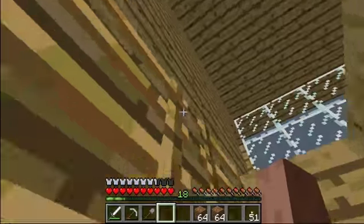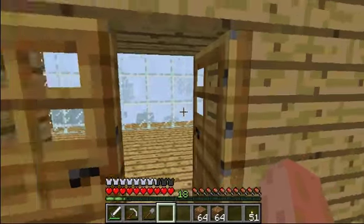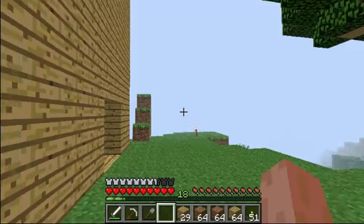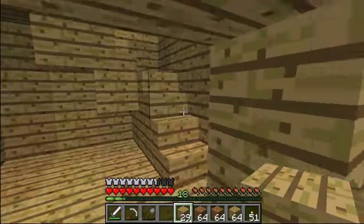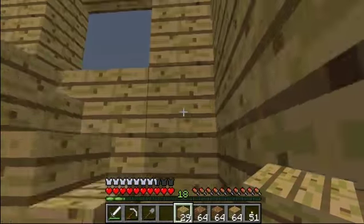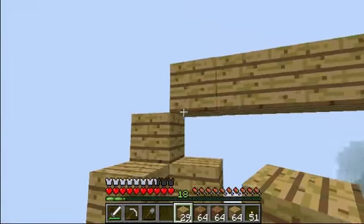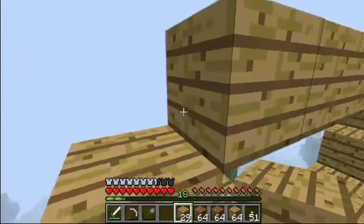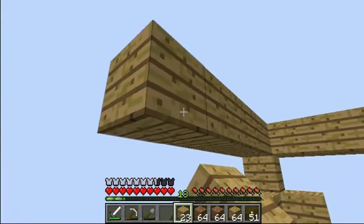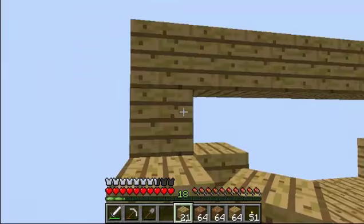We still haven't got enough stuff for our enchantment table. We're getting a few high ones — 11, 12 — that's okay. So the enchantment is probably just gonna be for a sword or something. I got some more wood — not a lot though. We still need a few more fences to finish the windows.